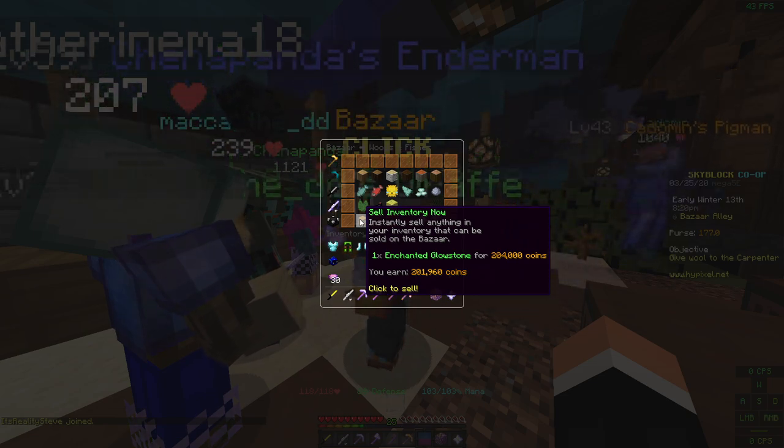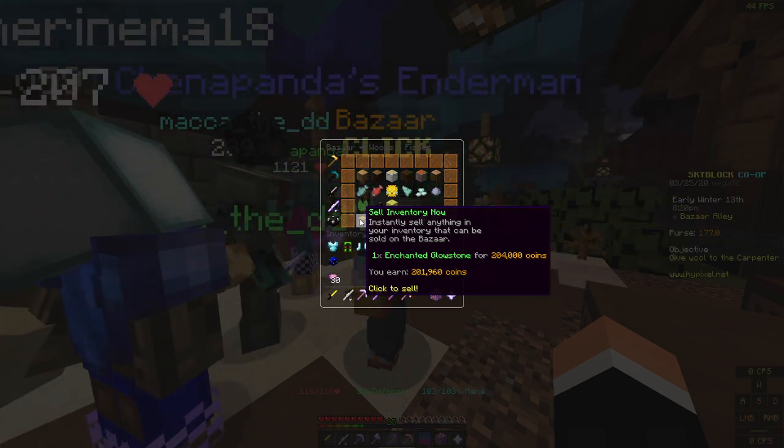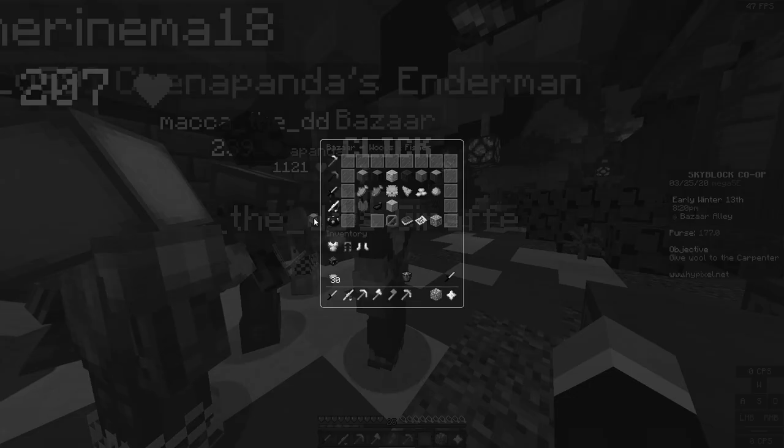So I'm only losing like 1% or maybe even 2%, but it doesn't matter — you're getting a lot of money off of selling this enchanted glowstone. So if I were to sell this right now and click this... it's not working.